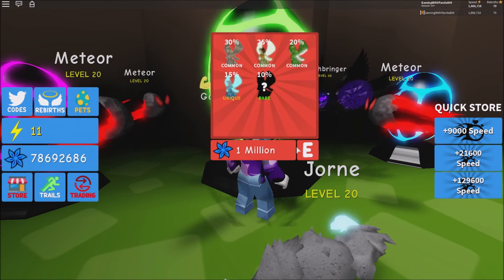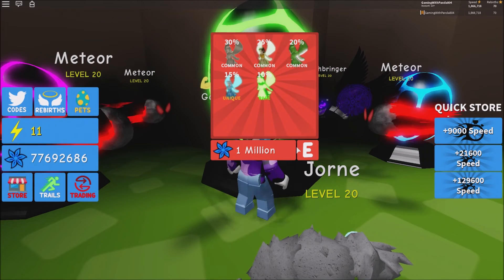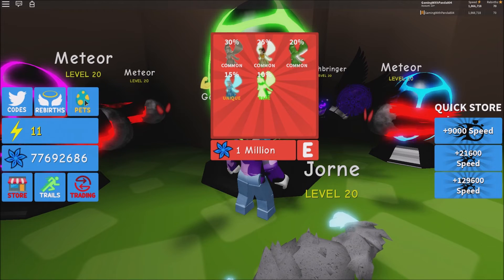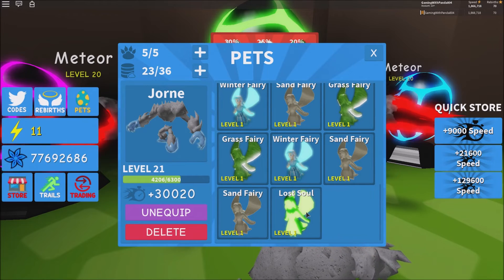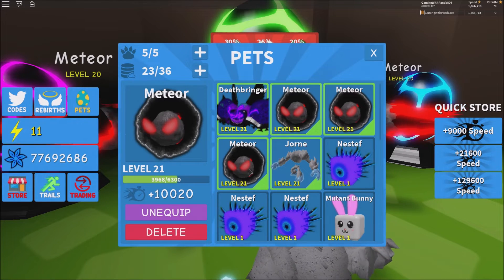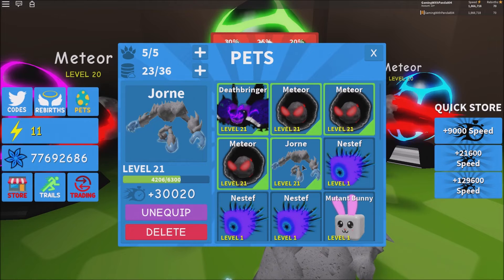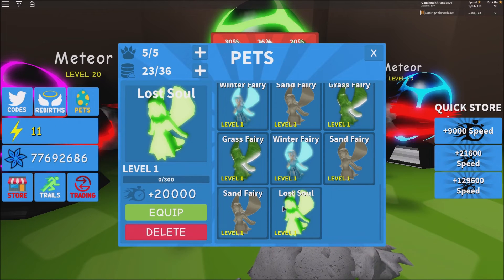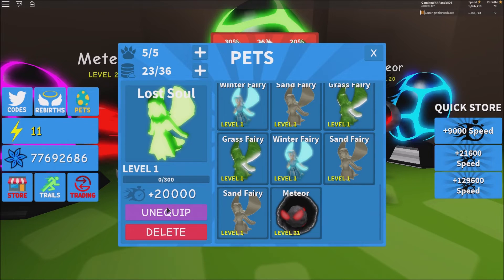Make sure you leave your username in the comments. There we go — we got it, boys! We got the rare at 10%. Let's go! We got it. How much is that? Lost Soul. Wow, let's see how it looks. 20,000 speed! Guys, it's already better than this one. Oh my God — the Ice Giant, or the Golem, I don't know what you call it, but this is the best deal. 20,000 speed at level 1. You guys got to get this. We're going to go ahead and unequip the old one.